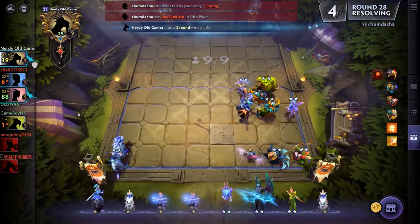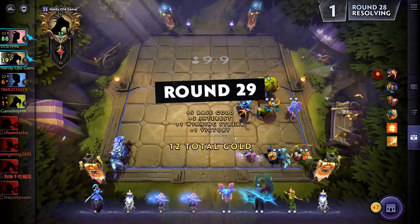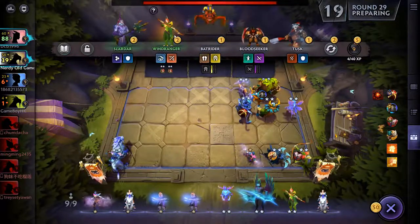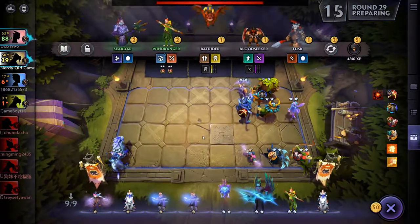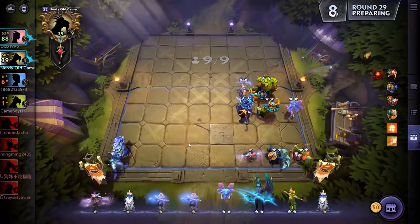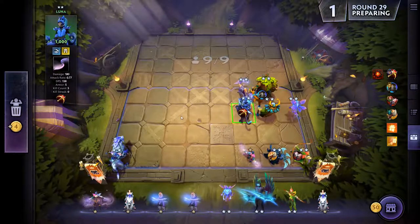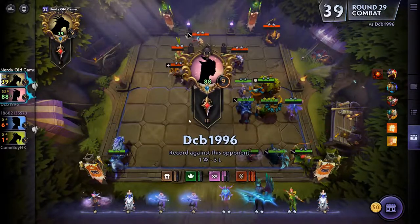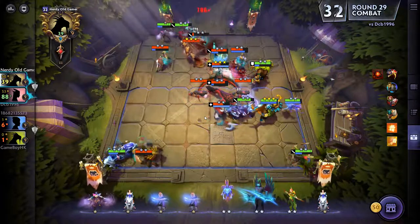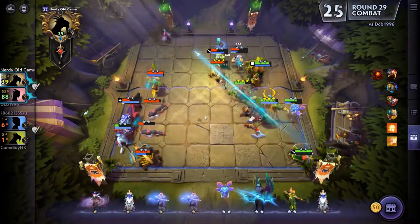We knocked him out - we're down to four players left. We're in second place; the top guy is at 88 health points, how is that possible? Luna is very nice and the Templar - there's a Wind Ranger which we'll pick up after the round. Two-star Luna is such a huge boost for us, really really good. She did die really quick though, which I'm not a fan of.